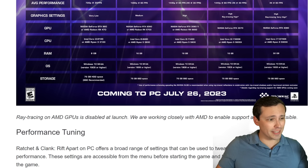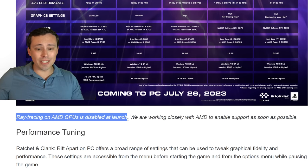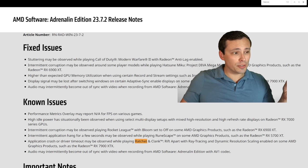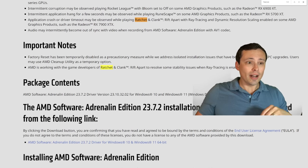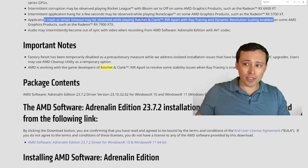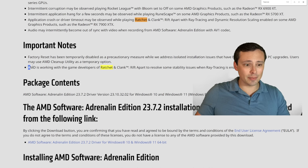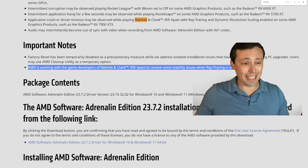There's some other interesting stuff going on with this game. This is according to the developers themselves — they say ray tracing on AMD GPUs is disabled at launch, and they're working closely with AMD to enable support as soon as possible. AMD did just launch a new graphics driver today which mentions a known issue where an application crash or driver timeout may be observed while playing Ratchet & Clank with ray tracing and dynamic resolution scaling enabled on some AMD products such as the 7900 XTX. AMD is working with the game developers to resolve stability issues with ray tracing enabled.